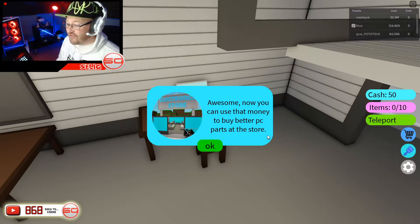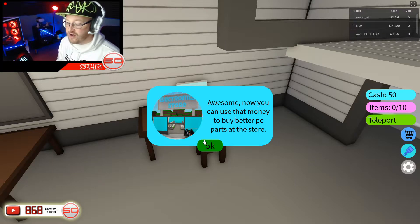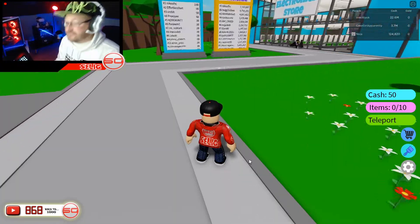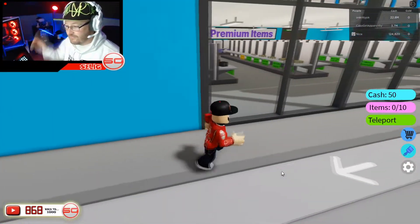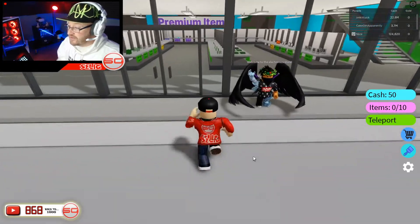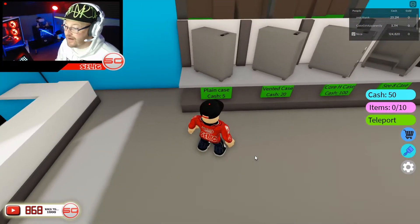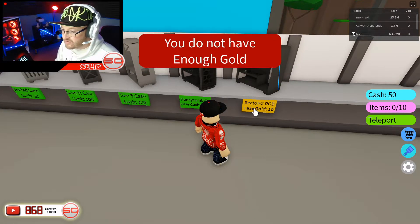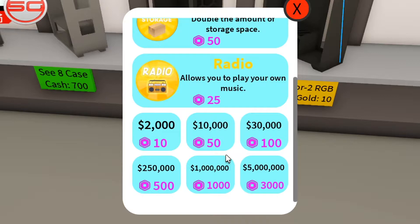We've got 50 coins. You can use that money to buy better PC parts at the store — great, so you can actually build PCs from scratch with little parts. Let's go to the electric store. Welcome to the electric store — nice wings on that character! We're going to start on this aisle with plain cases. But the gold case — we don't have enough gold.